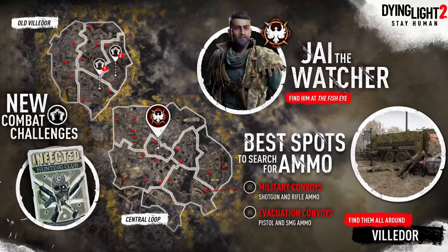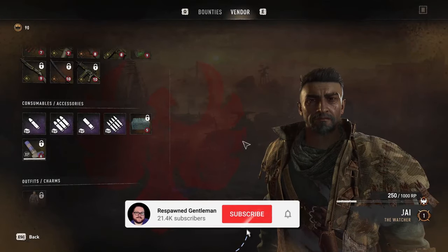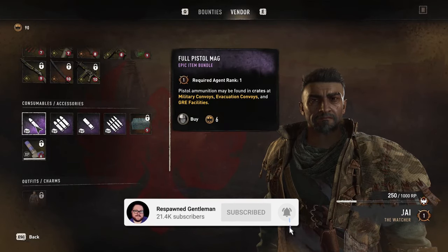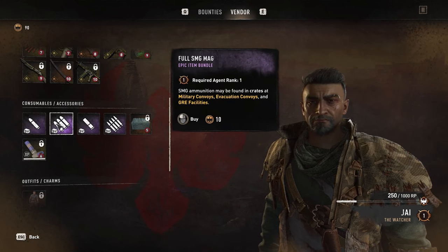Techland released this image showing all the locations you can get ammo from, which is really helpful in farming. The first and easiest way is to buy it from Jay. He sells all the different ammo types for the firearms for various amounts of watcher tokens, which are earned through the survivor missions.